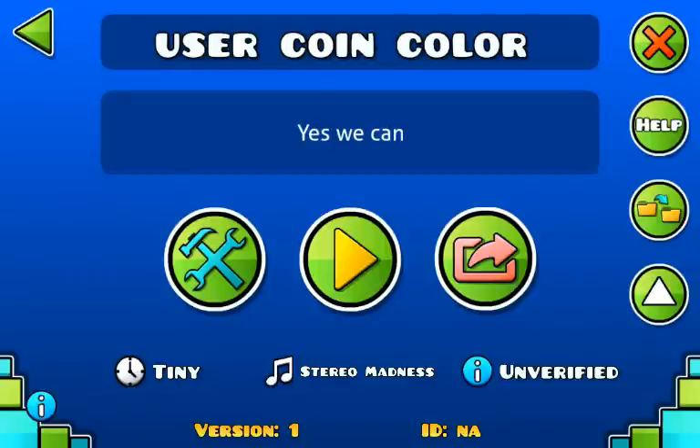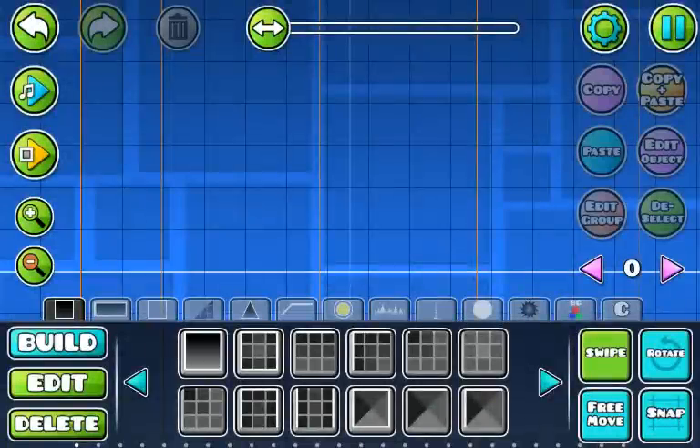Today we're going to see how we can change the user coin color — it's very simple and really cool. You can also use it to troll people: you can have unverified coins on a level and instead of bronze they could look silver. Anyway, let's see how we do this.